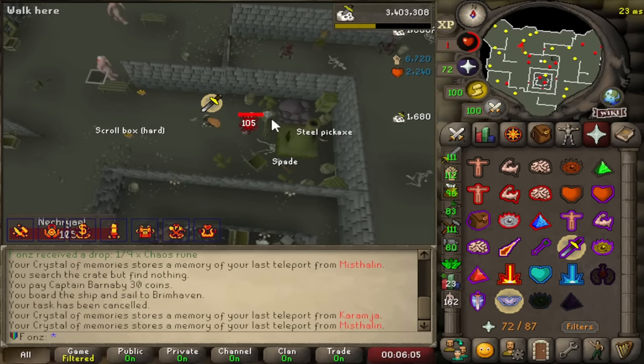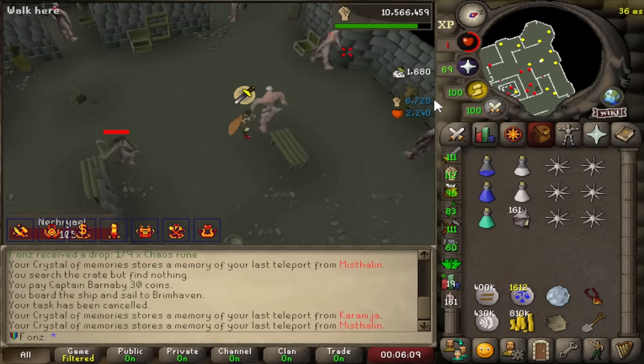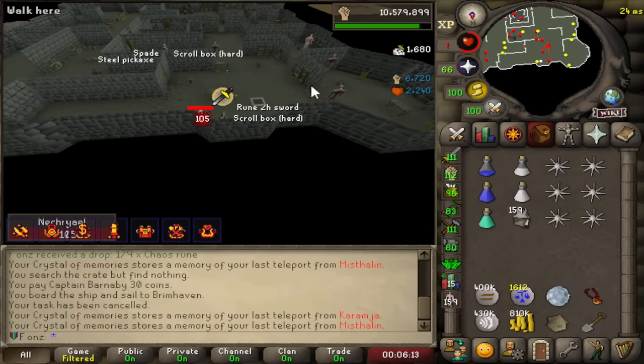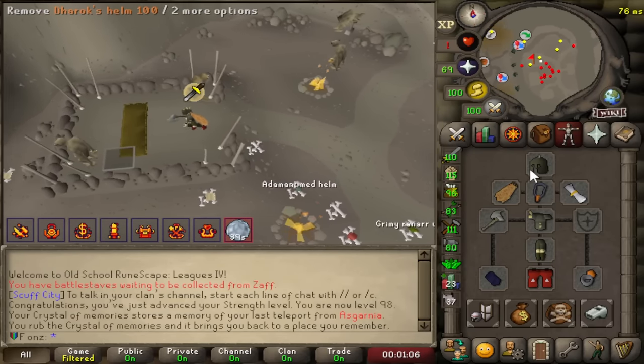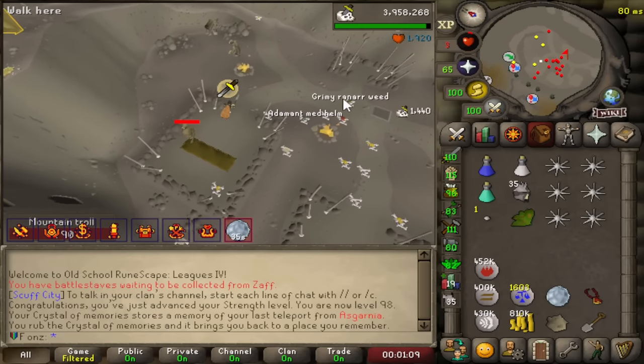We can one-hit Necreal? 100% at 105? This is broken. You know what the crazy thing is? This is not even the strongest we can get — we can make more upgrades and get more levels. I wonder how high we can hit with this setup.